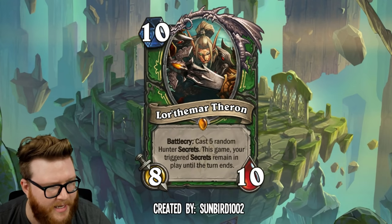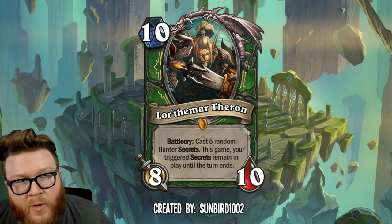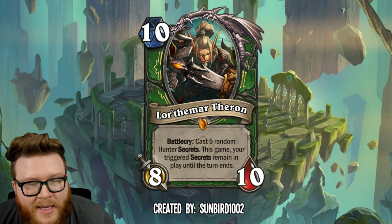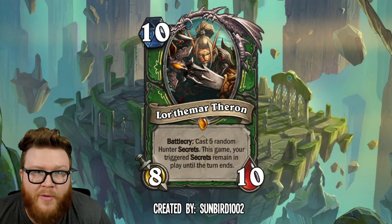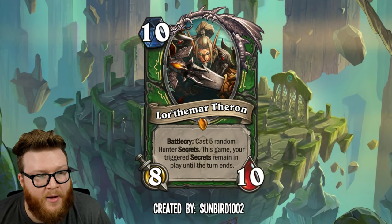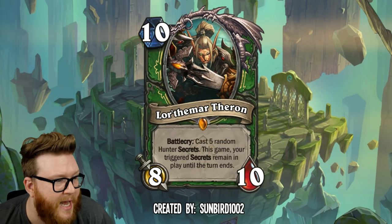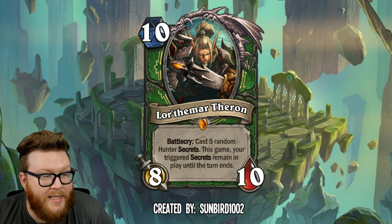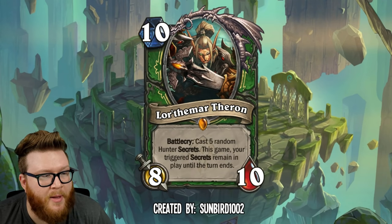On top of that, this card has a very cool bonus — this game, your triggered secrets remain in play until the turn ends. So for instance, you play this, get five secrets, and let's say Freezing Trap. Your opponent has five minions on board. Normally they'd attack, proc the Freezing Trap, and the other four would be free to attack. But in this case the Freezing Trap would remain in play, so if they attacked with all five minions, they would all get Freezing Trapped. They'd just leave them sitting there. A single Freezing Trap denies your opponent from dealing any minion damage on board. Explosive Traps might go off three or four times, Misdirections could cause absolute chaos, Snipes could go off every time your opponent plays a minion. So it's actually pretty crazy swingy and very, very powerful — your opponent may just not be able to get through these secrets.